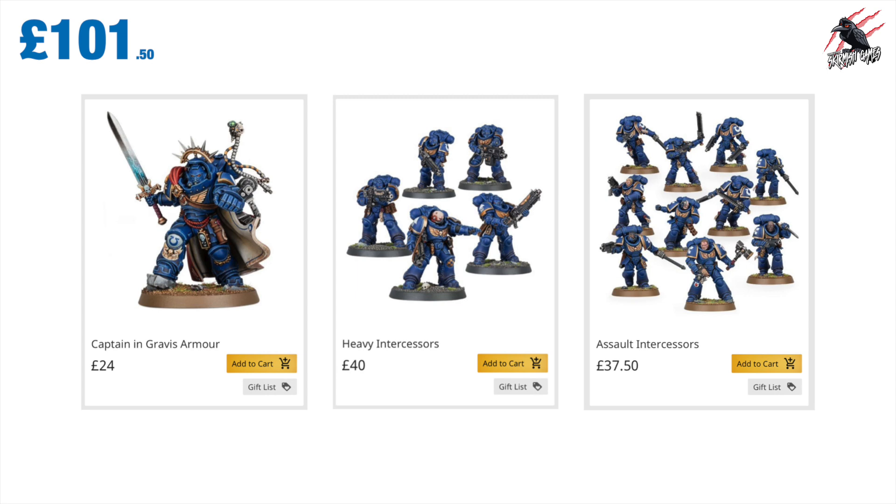Here are the prices from the Games Workshop website. You can get up to 20% discount at friendly local game stores like mine — the Little Shop of DVDs and Games in Liscard, Cornwall — and online up to 20% with places like Element, Firestorm, and Weyland Games, with links in the description below. The Captain in Gravis Armour is £24, Heavy Intercessors £40, and Assault Intercessors £37.50 if bought separately.